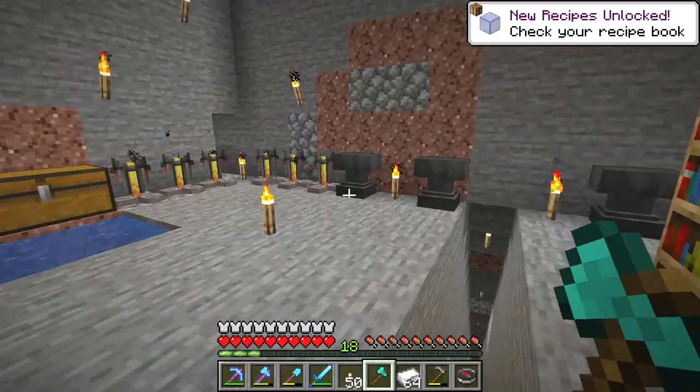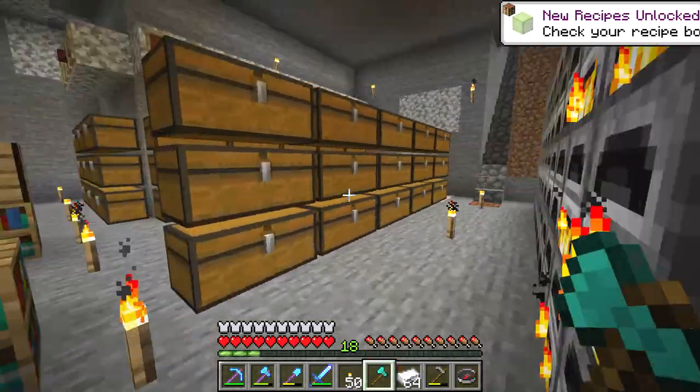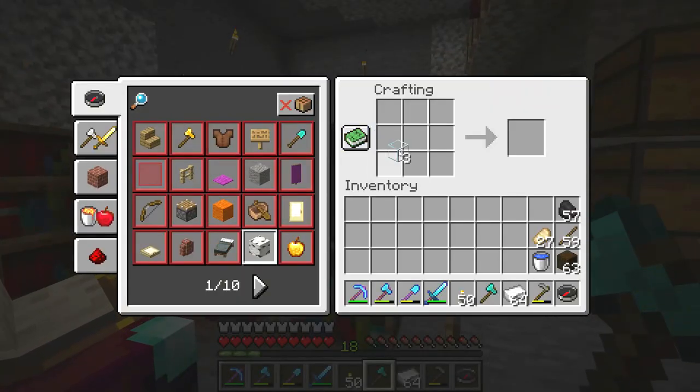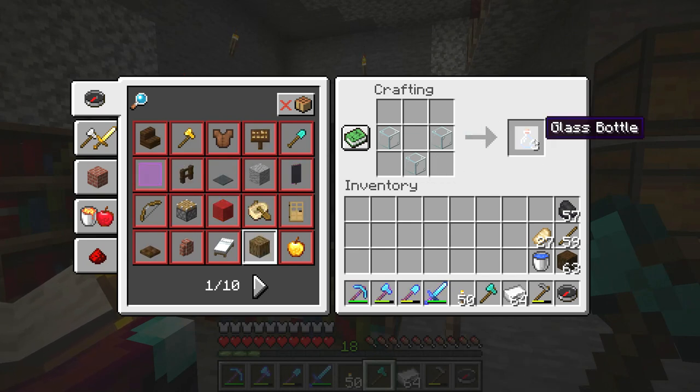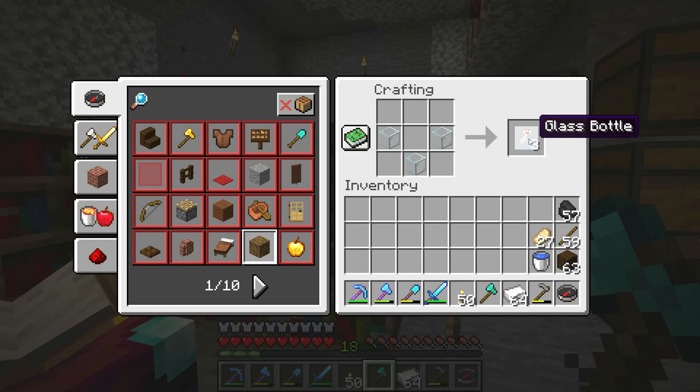Once you have glass you can turn the glass into bottles. Three glass makes three bottles. Craft it at a crafting table and you have a glass bottle.